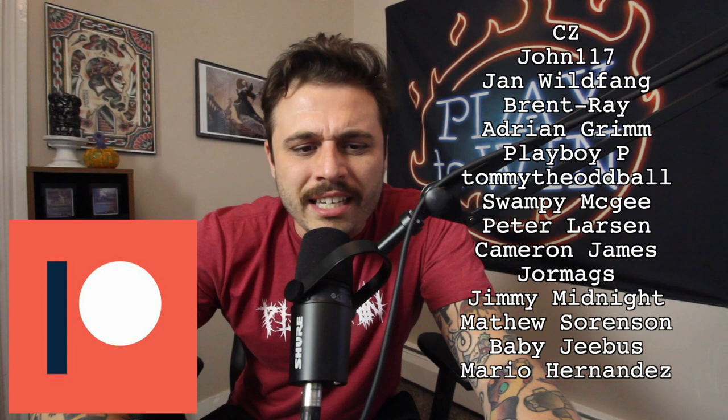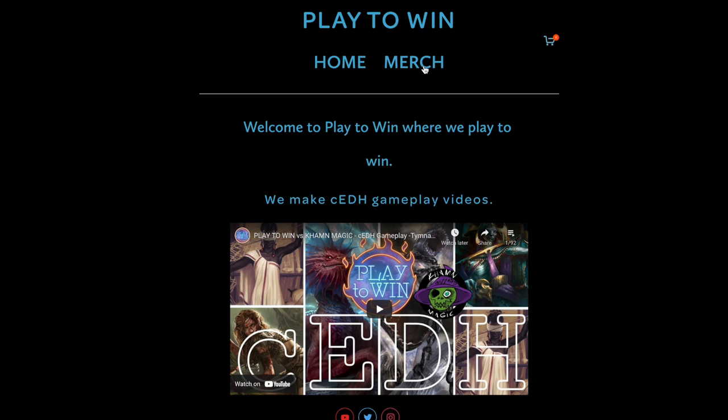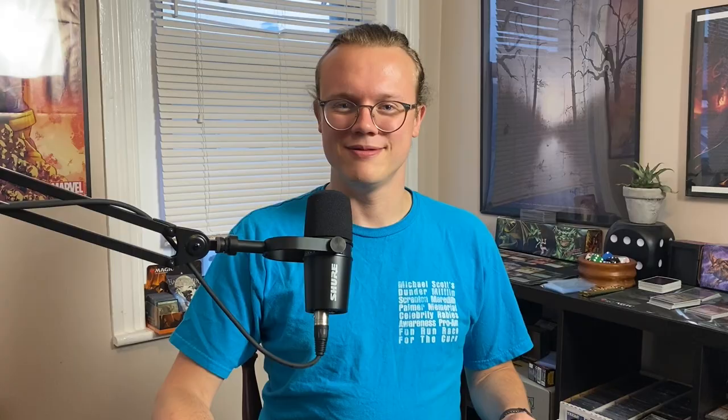Thank you so much for watching. If you'd like to support us directly you can do so on Patreon. Don't forget all of our patrons will be getting access to the premium Dragon Shield app — go to the Patreon and you'll get it. Check out our Bonfire store for our awesome t-shirts, sweatshirts, and all of our other cool merch too. You can check out cards from today at our TCGPlayer affiliate link down below. Our Alter Sleeves affiliate link gets you five percent off your order. Check out our website, PlayToWinMTG.com — we have playmats available again as well as tokens. The skull playmats are out of stock but the OG playmats are back in stock.